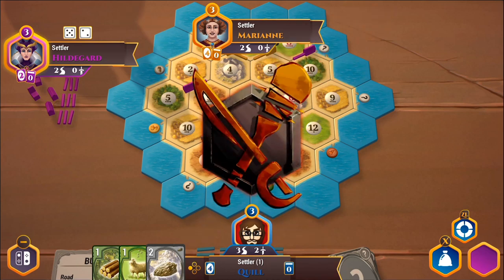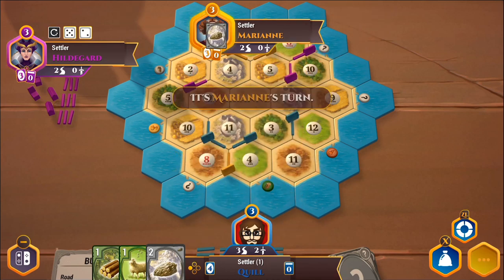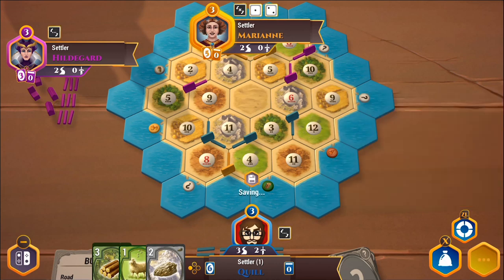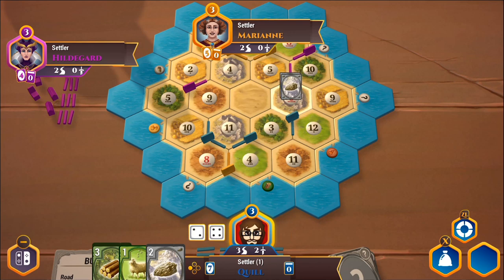A seven again, but not robbed since I have under eight cards. They're just going to keep robbing each other with the placement. A three — hey, we're going to get two wood because we have two settlements next to the wood. We're being offered a sheep for stone — I'm going to say no, they'd have to make the offer better. Rolling a six gives me a stone, and Hildegard as well.